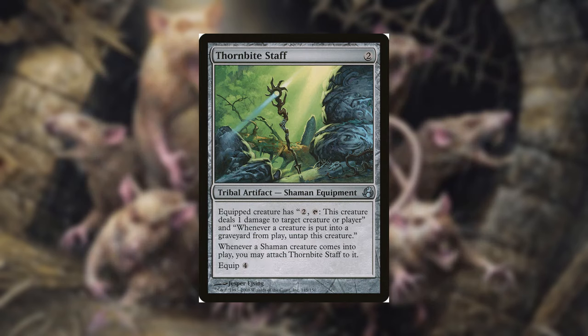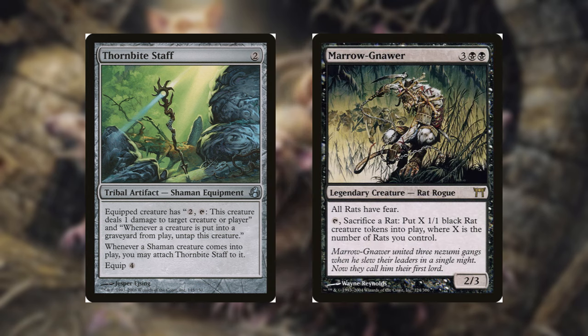I want to give one last nod to Thornbite Staff — this equipment will go infinite with your commander. It states: whenever a creature is put into a graveyard from play, untap this creature. So whenever you sacrifice one of your rats to activate your commander, you get to untap your commander and do it all over again. You can keep at it for an absurd number of times — you get the picture.